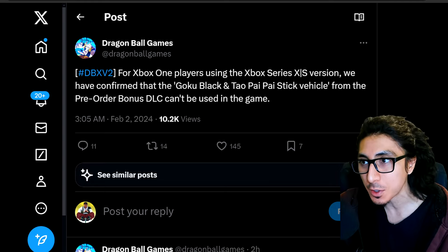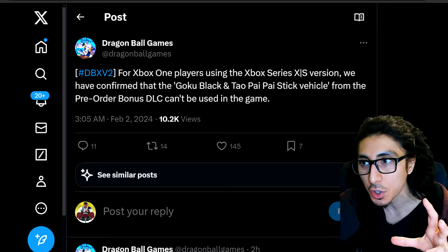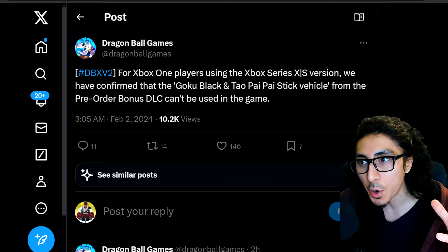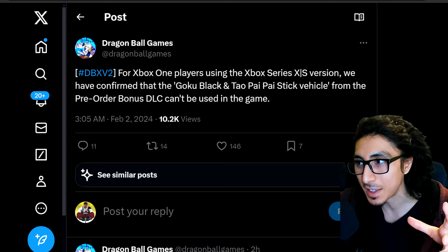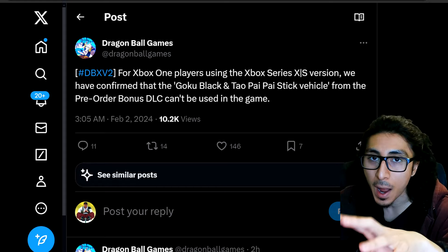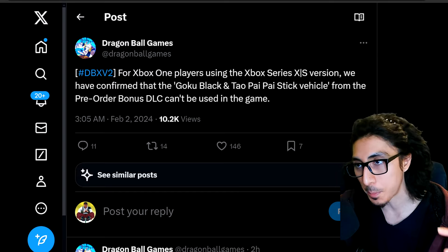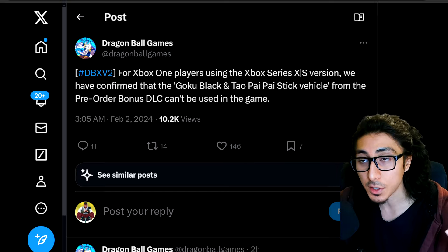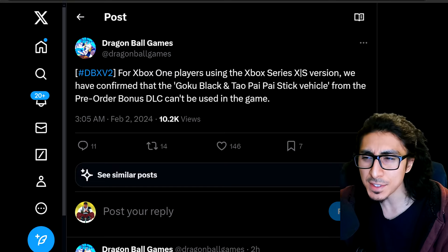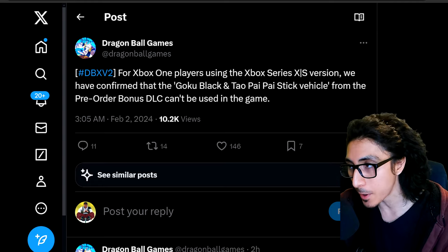We discussed that there was an issue with the pre-order bonus for Dragon Ball Xenoverse 2 that released several years ago. It mainly affected Xbox users. I'm not exactly sure if PlayStation users still have this issue or not. Some people were saying that they did, but I don't know if they understood what I was conveying — whether they were having an issue with specific other DLC or the Goku Black and Tau Pi Pi Stick pre-order bonus, or maybe just the basic PS4 to PS5 transfer issue, which I think still occurs. After you do that, it ends up screwing up your DLC and you have to reacquire the assets — go in and reinstall it manually from your library.